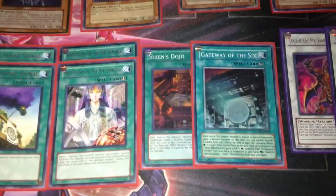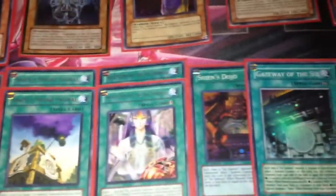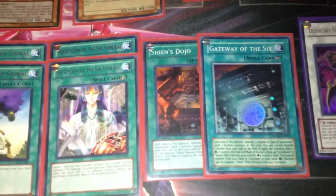I run 1 Dojo and 1 Gateway. I'm thinking about possibly taking out Pot of Avarice for another Dojo, but I haven't quite decided what to take out yet. Now moving on to the traps.